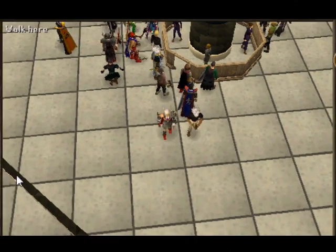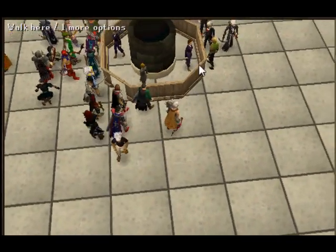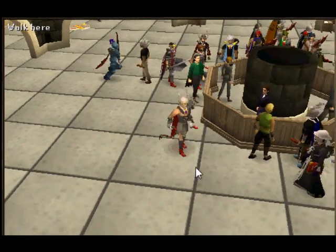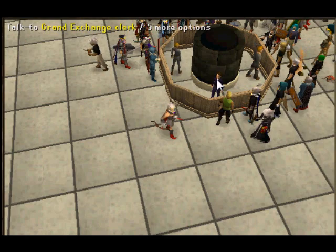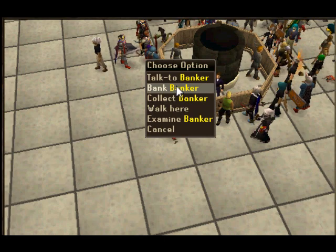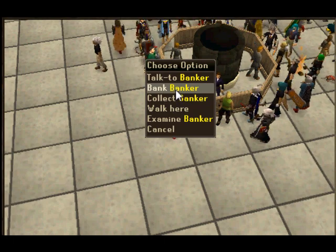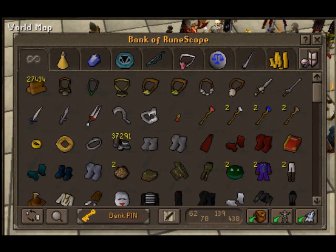This is just an updated bank video. I basically sold a couple things, some junk I did not need, organized my bank slightly, stuff like that. I'm gonna do a price check, show you different things on the bank, XP counter, how much I have on there, and the emotes I have unlocked. I'll also talk a little bit about the membership points program, which is kind of neat. Let's get started.